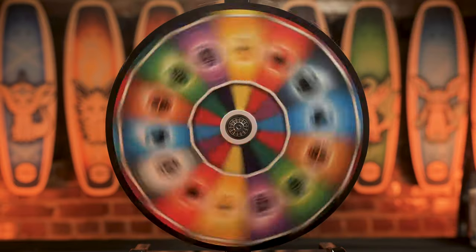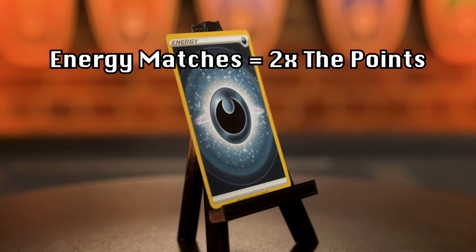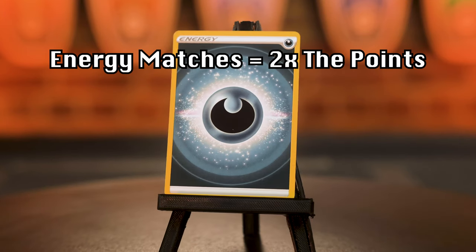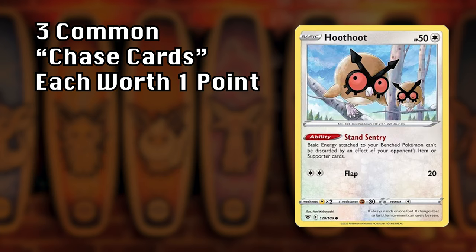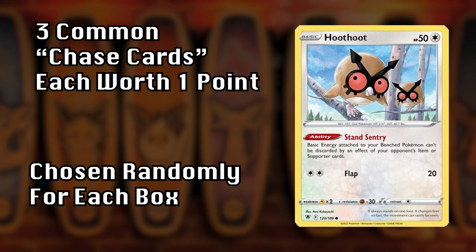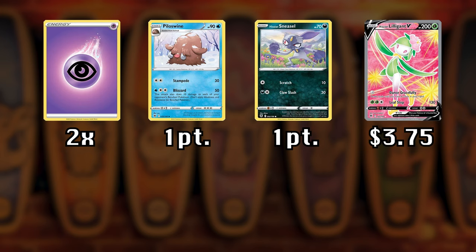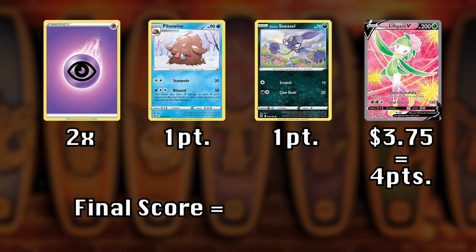But the fun doesn't stop there. Each week we'll also spin the Wheel of Energy to determine this episode's type advantage. If the energy in your pack matches the type advantage, your entire pack gets a 2x multiplier, and you get an additional point for each Pokémon of that type in your pack. There are also 3 randomly chosen common chase cards worth 1 additional point each. For example: if your energy matches, you pull 2 chase cards, and your rare card is worth $3.75 — that rounds up to 4, plus 2 points for chase cards gives you 6, times 2 for the energy, for a final score of 12.